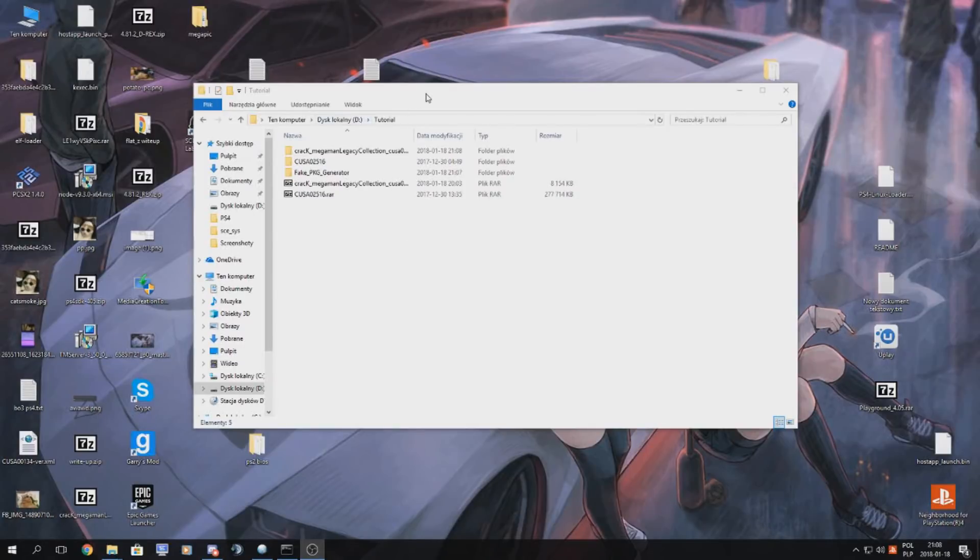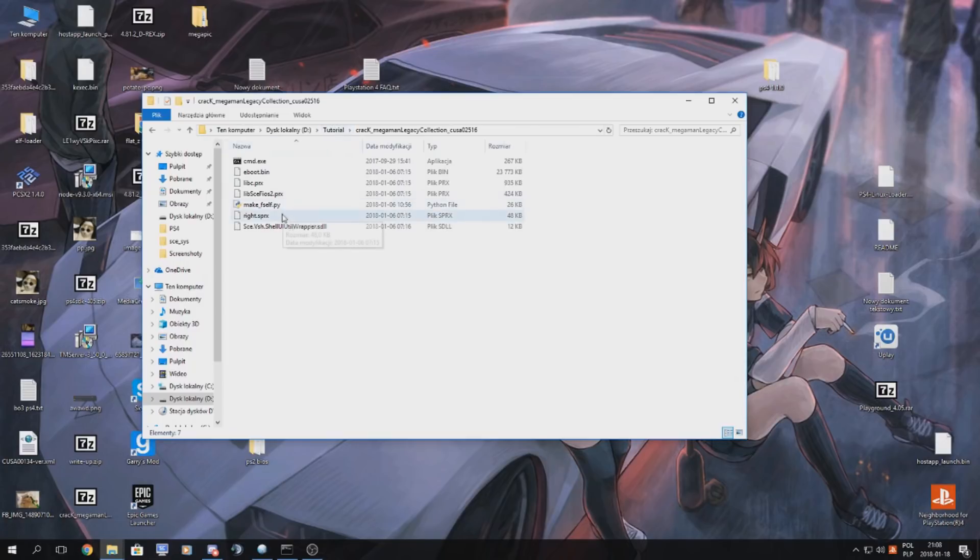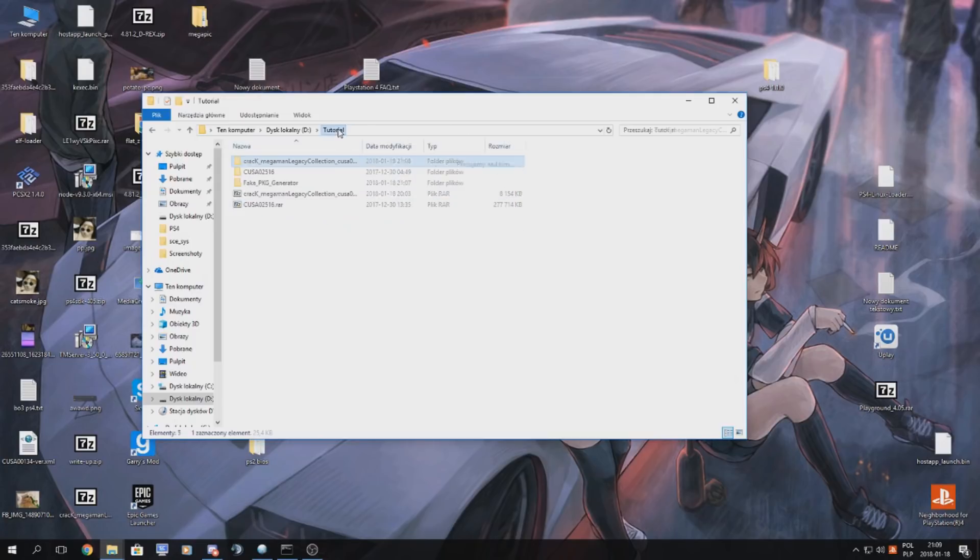Hello guys, in this tutorial I will be showing you how to patch a game to make it work with fake package (flatz method). Things you will need are the game dump you want to patch, dump it libraries, a crack for the game, the make_vself script from flatz, and the fake package generator by CVVPropet. All links to these programs will be in the description.